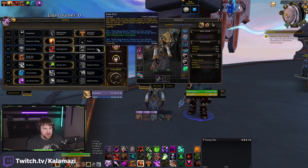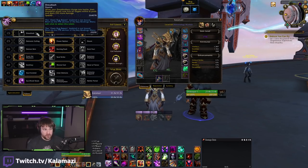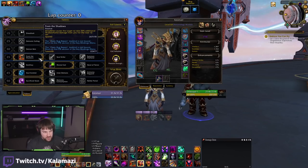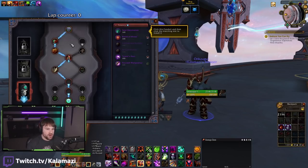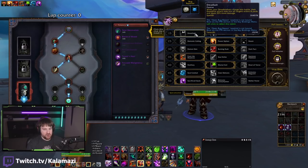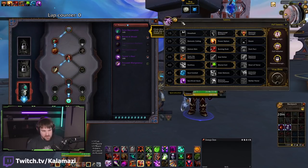Moving on to talents — there's a lot that help increase Demon Bolt's damage. Keep in mind, Demon Bolt is Shadow Flame damage. First row: Dreadlash. Dreadlash technically is not a Shadow Flame damage increase on its own, but if paired with From the Shadows, Dreadbite causes the target to take 20% additional Shadow Flame damage for the next 12 seconds. If you rock the Carnivorous Dreadstalkers conduit, it gives your Dreadstalkers a chance to trigger an additional Dreadbite — and if you're playing FTS and Dreadlash, your Dreadbite now AoEs, applying that to every target. Also note that Hand of Gul'dan damage and Implosion damage are also Shadow Flame damage, so there's a bit of extra utility there.